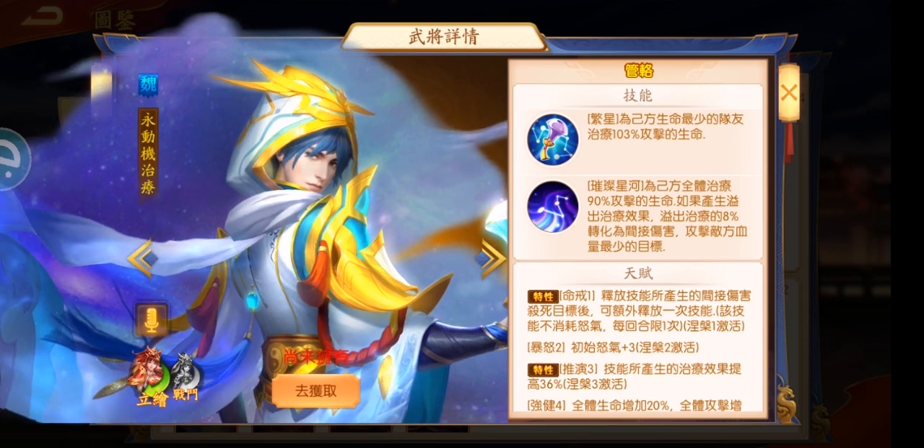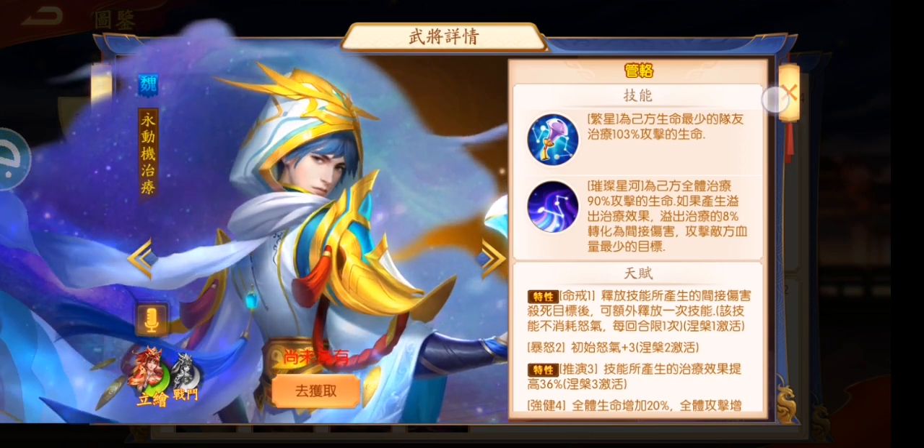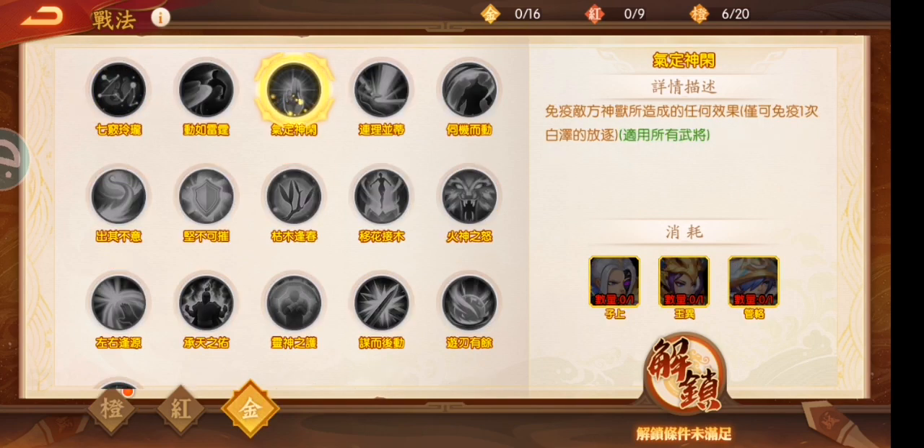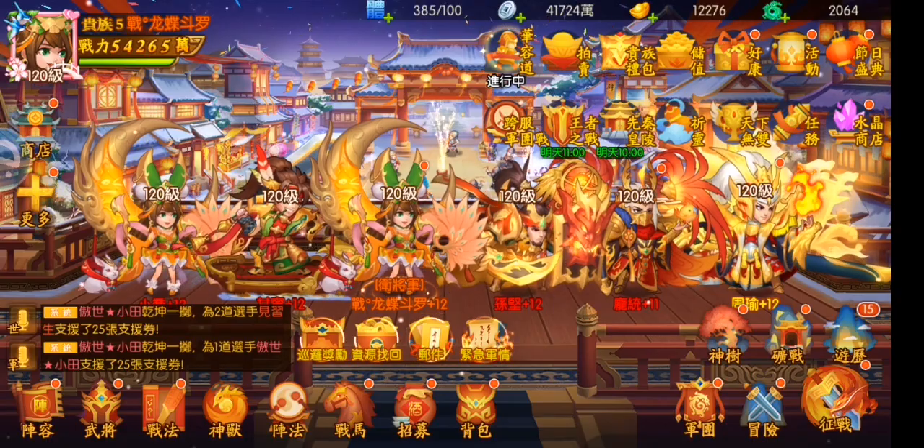In the next update, we will have this guy in the dragon-appearing event and you can get him already. If you want to use that golden tactic, just keep these three guys ready — you need to unlock it using all three of them.